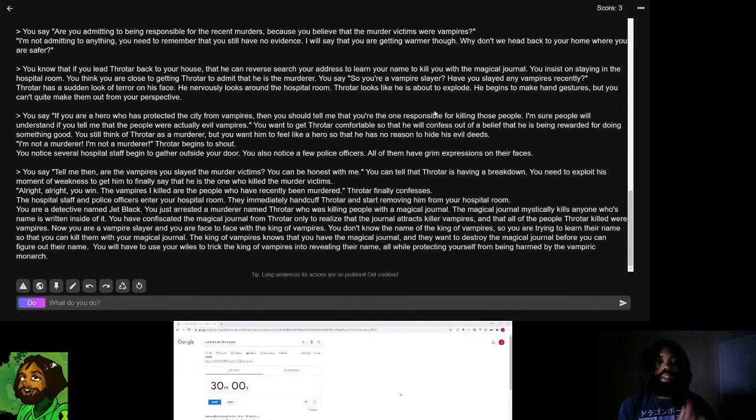The next part is a blurb I wrote to transition to today's adventure. You are a detective named Jet Black. You just arrested a murderer named Throtar who was killing people with a magical journal that kills anyone whose name is written inside it. You have confiscated the journal, only to realize it attracts killer vampires and all of Throtar's victims were vampires. Now you are a vampire slayer, face to face with the king of vampires, trying to learn their name to kill them. Then I'm going to start the 30-minute timer and hop right into the speedrun.